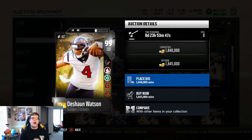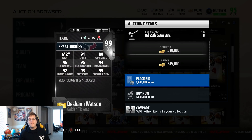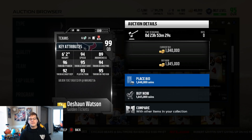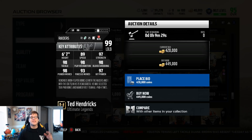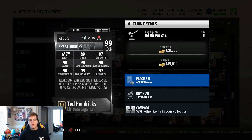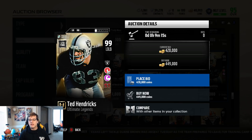We have 99 Deshaun Watson — he has 102 cap value. That is just disgusting. With go deep, move the chains, gunslinger, and conductor chemistry. He has 94 speed, 89 awareness, 96 throw power, 95 accuracy short, 94 throw mid, 92 throw deep, 93 play action, 95 throw on the run. Deshaun Watson — he's going to be a 69 carrying. These guys are freaking insane. If you get the toughness chemistry, good on you, because he has 89 speed, 97 strength, 98 tackling, 98 play recognition, 98 block shed, 98 power move, 93 finesse move, and 97 hit power. Ted Hendricks from Secure Tackler — this guy is just an animal out there, especially if you're going to be usering him. This guy's a user beast.